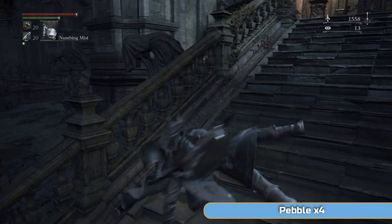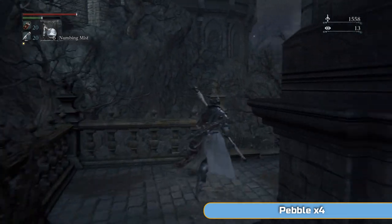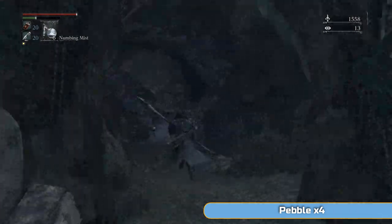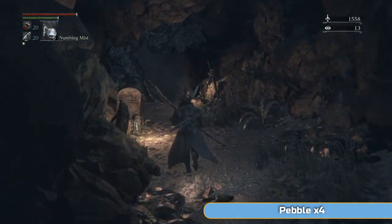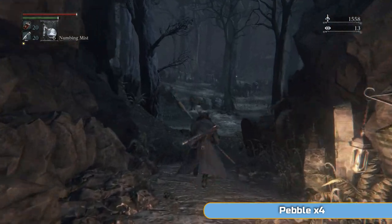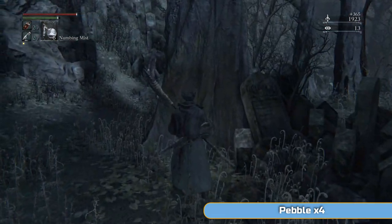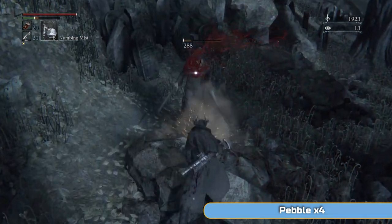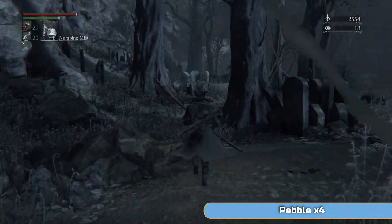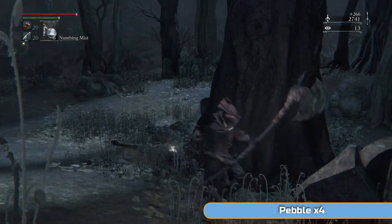I'll just mention something about scaling and how that works. The weapon we're using here - the Hunter's Axe - scales off skill and strength. That's why I'm putting points into strength all the time, because it does increase your damage output. Any weapons that scale with strength get bonus damage from it. There's also a rank with the scaling: at zero upgrades it's rank D, but as you upgrade it goes up to B at plus 10. So it's not the best for scaling - that's why I'm primarily going for strength, just to make this as basic as possible to get you through to the platinum.